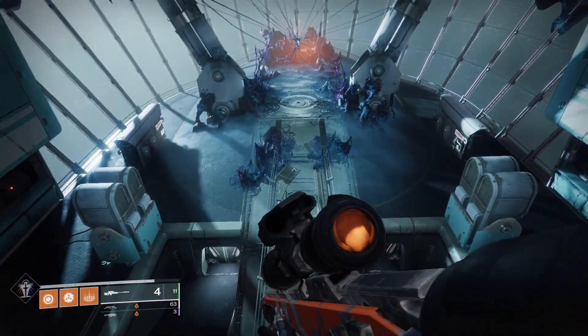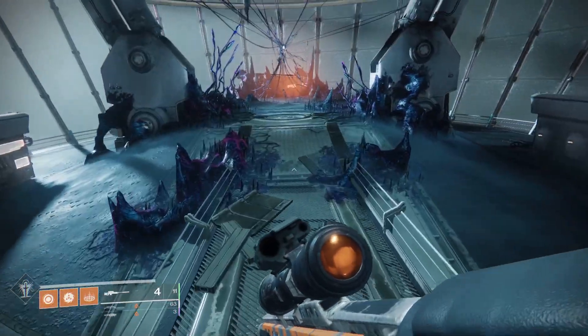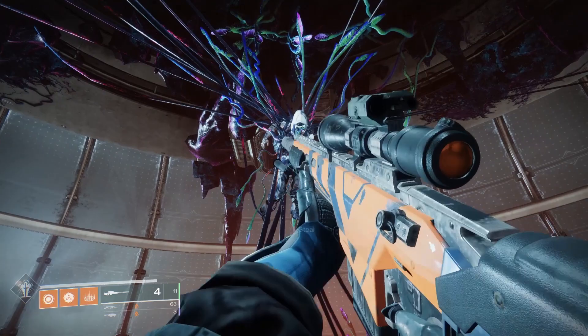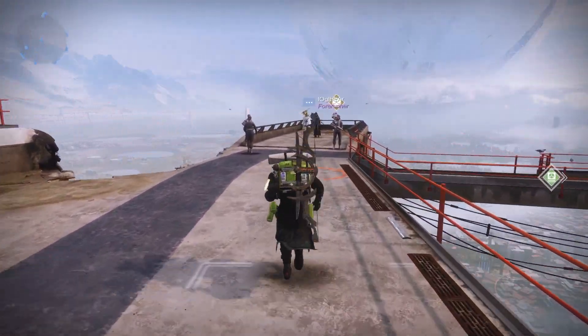Once he is defeated, progress along the path until you get to a big opened up room with a guardian you can interact with, then head back to Zavala and pick up your reward.